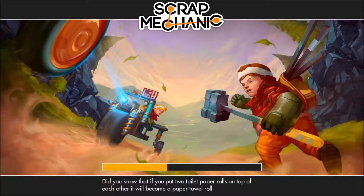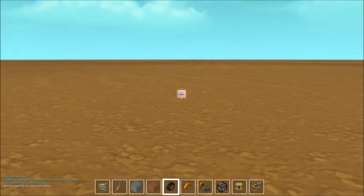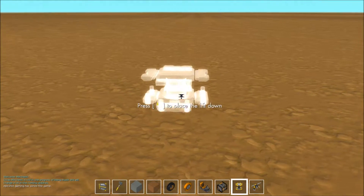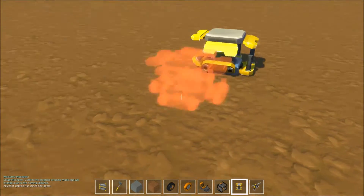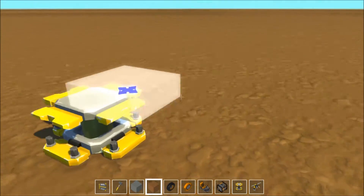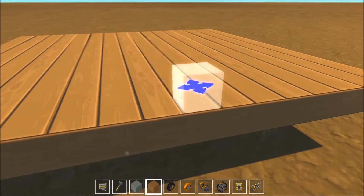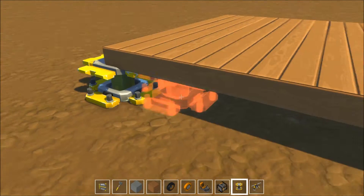I downloaded it yesterday and I believe it costs around £15 — £14.99. And yeah, that's it. So first of all, we need to place a lift, and then we need to get the material we're going to be building out of. We need to put this creation on a lift.